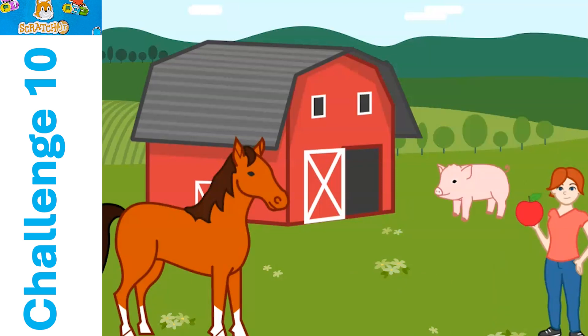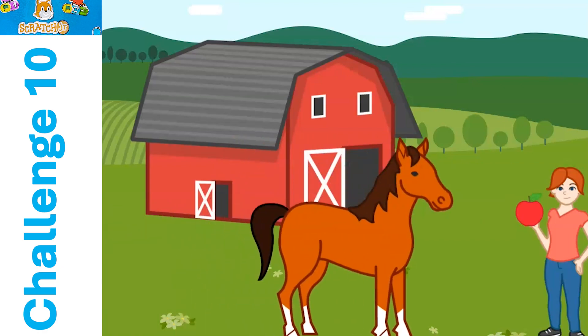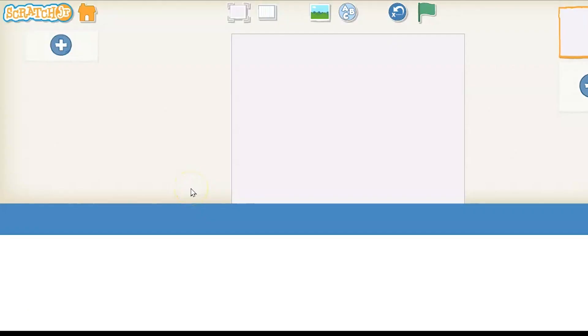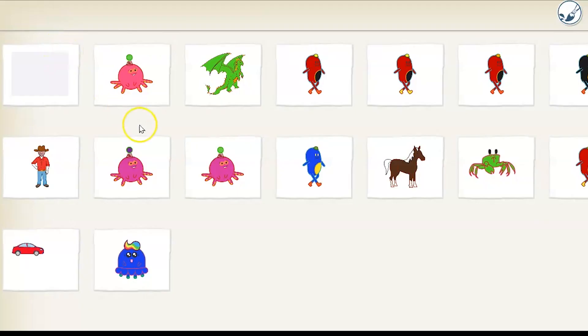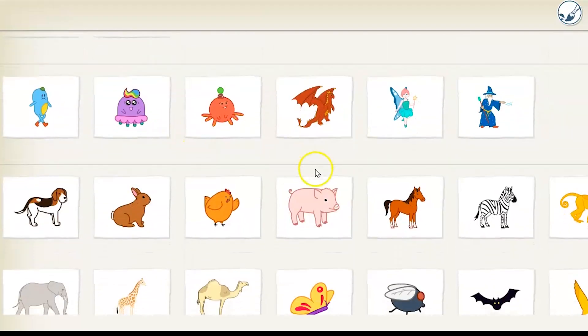Time is up for Challenge 10: Down on the Farm. Hope you had a great time working on this program. You had to get a little faster at picking your sprites — this time we had several on screen. So let's look at how this program was made. The first thing we had to do was select our farm after we get rid of our Scratch the Cat character.